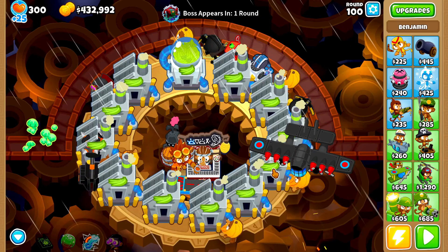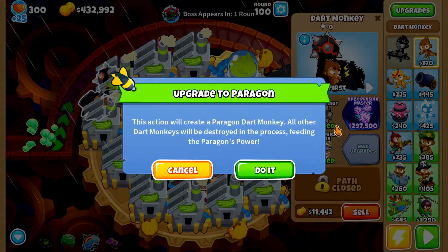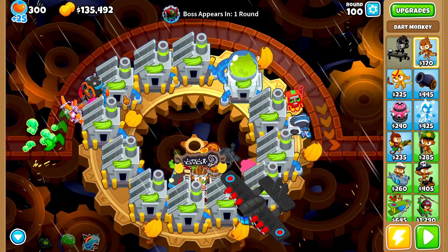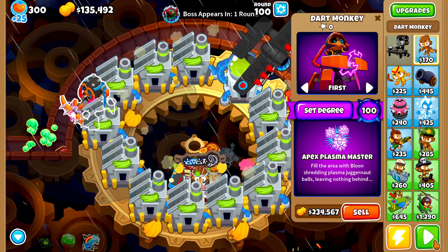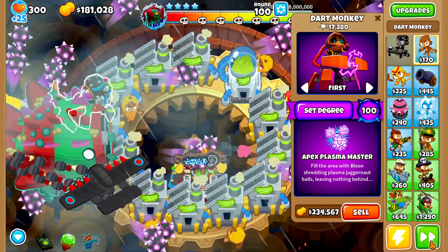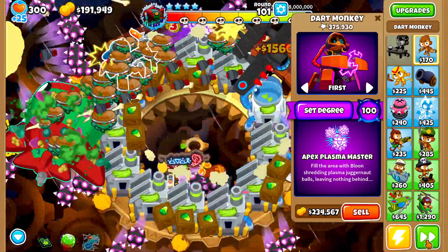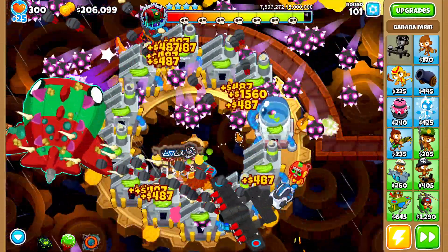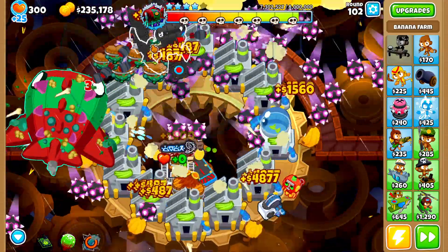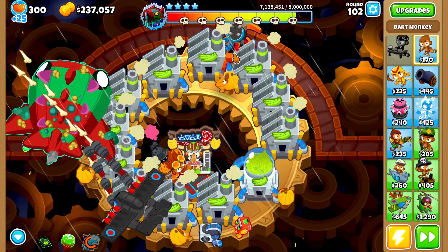Six times the charm - I have a singular solution on how to do this, bear with me. Let's grab the apex plasma master - whoa, we somehow got a degree 100 apex plasma master, let's go! I wonder if the degree 100 apex plasma master will allow us to actually beat the tier four elite balloon areas. Man, I knew this was going to be a challenge. It'd be funny if the degree 100 still isn't enough to take down tier four.